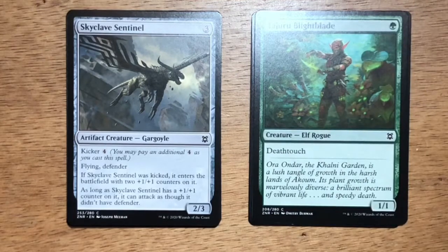Skyclave Sentinel — three generic mana, Artifact Creature Gargoyle at 2/3. It has Kicker of four generic mana. It's a Flyer with Defender. If Skyclave Sentinel was kicked, it enters the battlefield with two +1/+1 counters on it, and as long as it has +1/+1 counters on it, it can attack as though it didn't have Defender. I think this card is a lot better than it appears on face value. If you slot it into a black-green +1/+1 counters deck, for three mana you can have a 3/4 Flyer, which is pretty good.